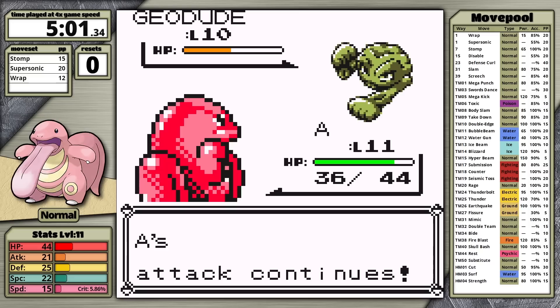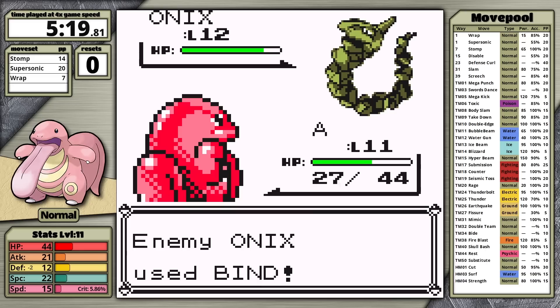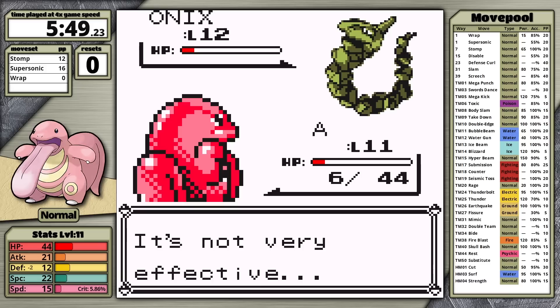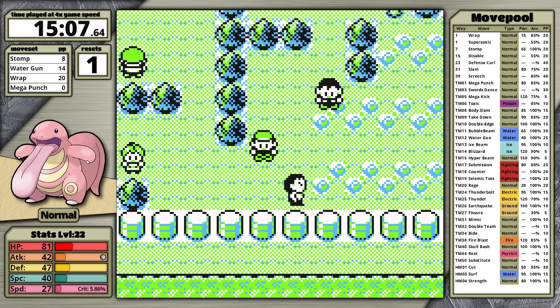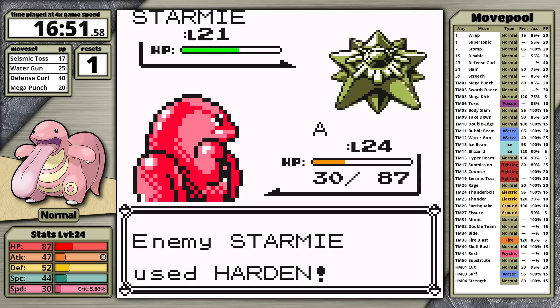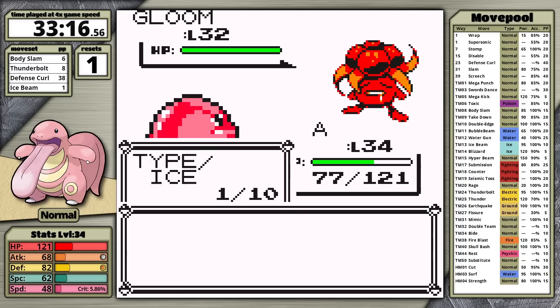Using Wrap against Brock means Bide doesn't accumulate as much damage, so even if Supersonic triggers and Bide pays back, it doesn't deal very much. I still managed to defeat Brock on my first attempt, clocking in with a 5 minute and 52 second split — almost twice as fast as last time. By Misty I have one reset from a random trainer loss on Nugget Bridge. I also have Seismic Toss now, making Misty more consistent since Mega Punch's accuracy is terrible. At level 23, I can two-hit Staryu and three-hit Starmie. I defeat Surge on my first attempt, and Lickitung takes a first-attempt victory against Erika too, retaining most of my early lead.